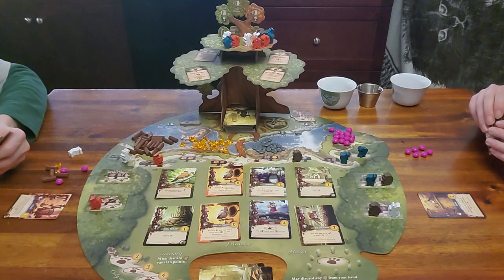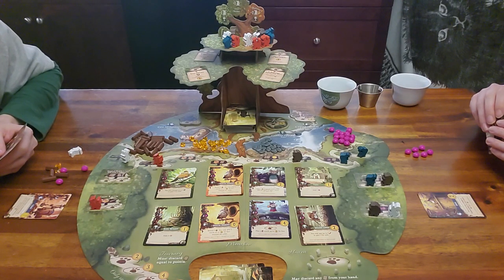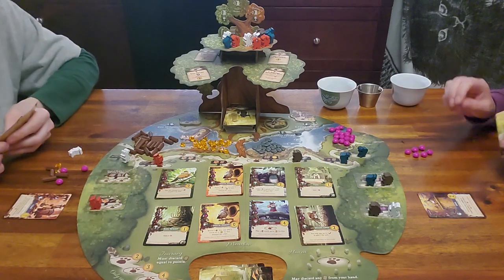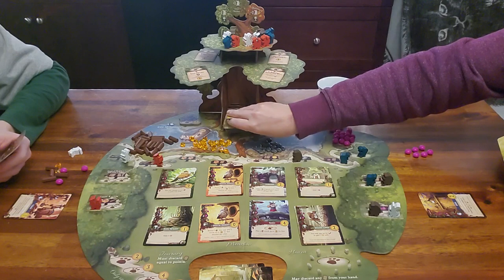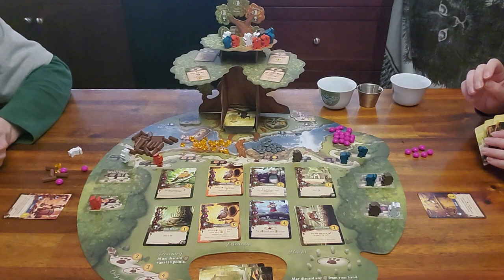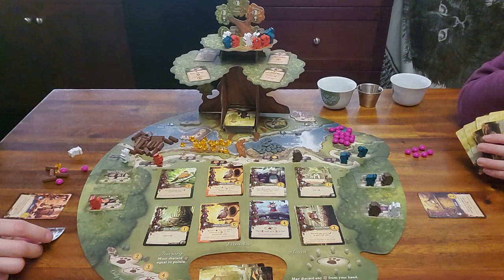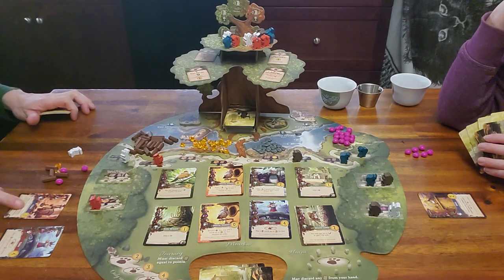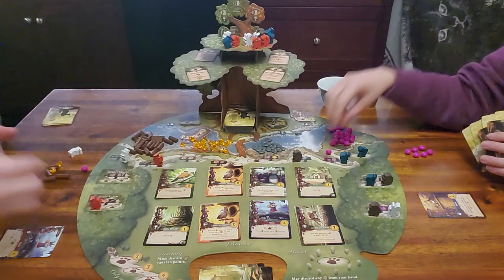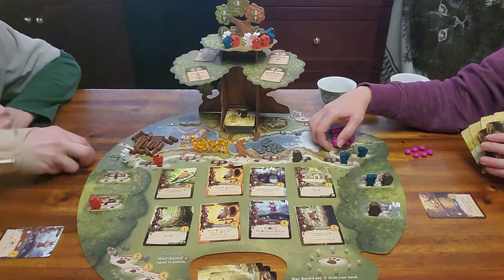Lily plays a card that lets her draw two cards, keep one, and give one to another player for two points. She gives one to me. I was waiting to get the palace but I'm going to use the crane — it reduces the cost by three, so it only costs me two berries. Once you use the crane, you discard it from your city.